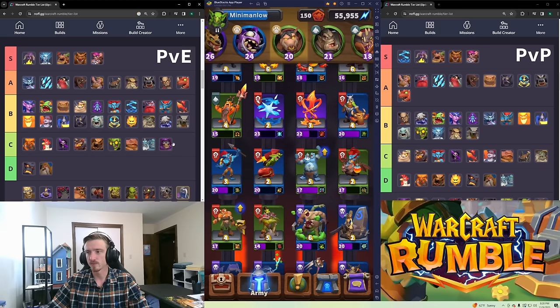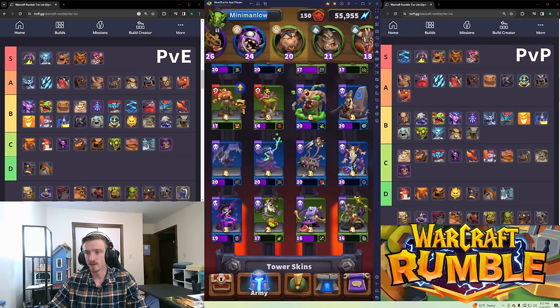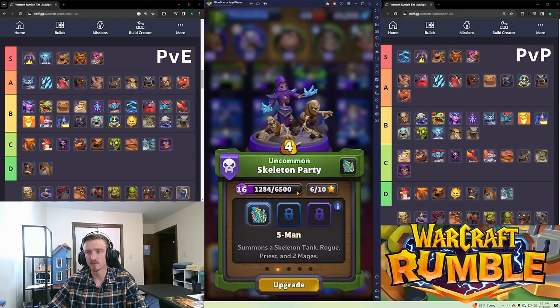Skeletal Party is C tier in both PvE and PvP. They're four gold which is a lot for some squishy skeletons. They're unbound which is nice, but most AoE will wipe them out. Maybe in some weird Baron build that eats skeletons, but not generally worth having.